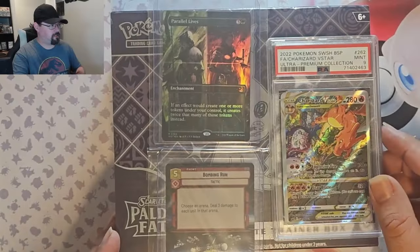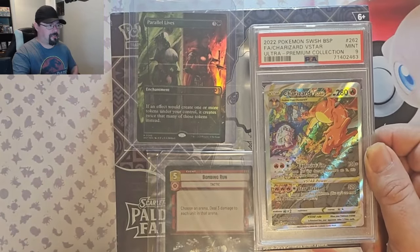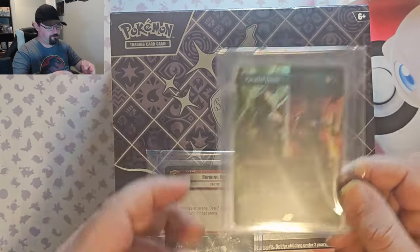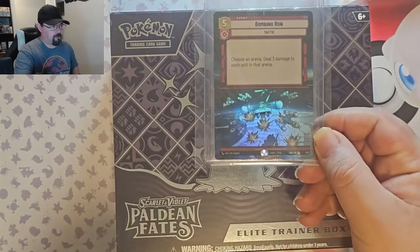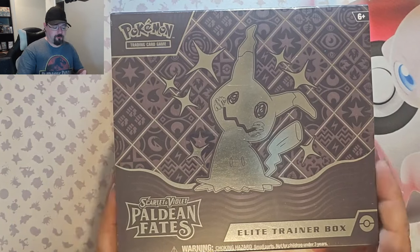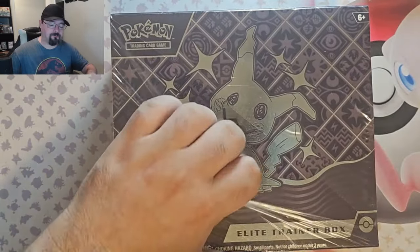Hello, welcome back to the channel. We're going to be opening up some Paldean Fates today, and I'm going to be showcasing what you could win in our giveaway happening on March 30th at 4 p.m. on a live stream here on YouTube. You could win a Charizard V-Star from the Ultra Premium Collection and a PSA 9, a Parallel Lives from Enchanting Tales foil, or a Bombing Run from Star Wars Unlimited in the Hyperspace foil. All you have to do to enter the giveaway is leave a comment down below, like the video, and subscribe.